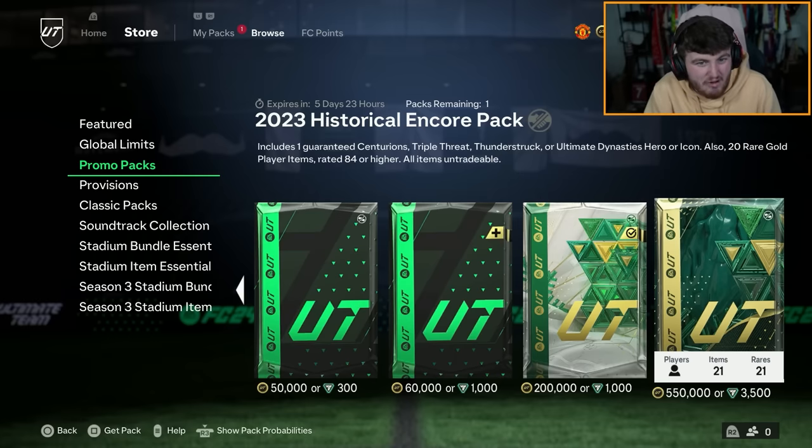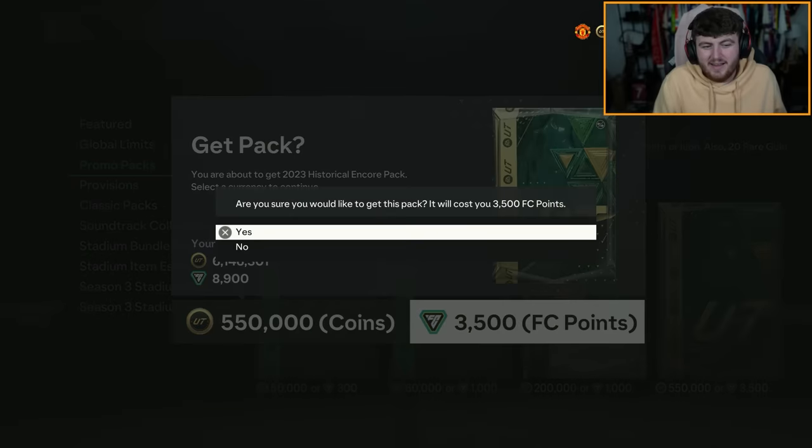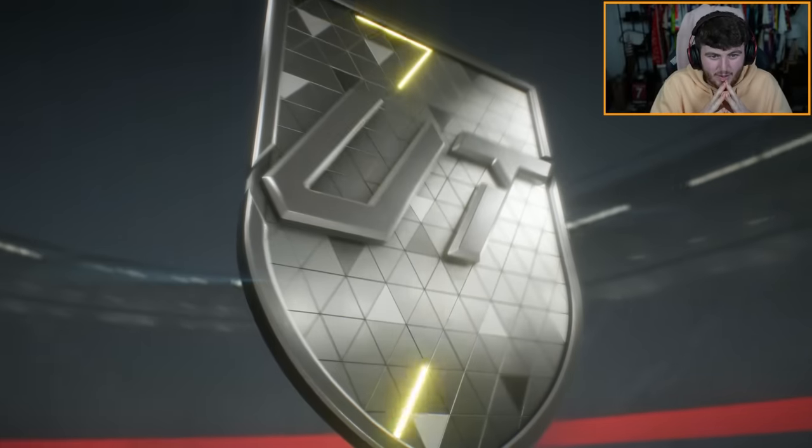The 2023 Historical Encore Pack contains a guaranteed Tentorin, Triple Threat, Thunderstruck, or Ultimate Dynasty Hero or Icon, and a 20x84+. It costs 3,500 FC points or 550k. Let's open it and see what we get.